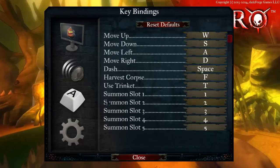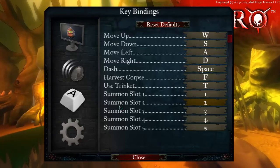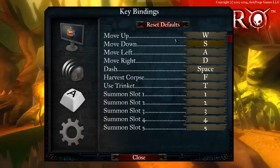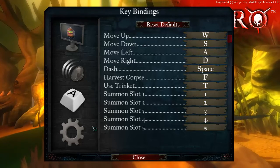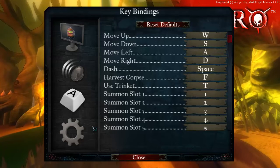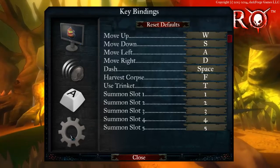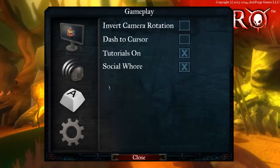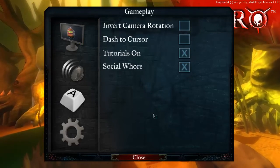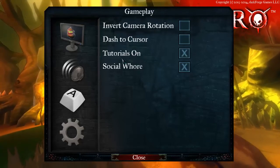Then you have keybindings. The one thing they don't have for keybindings is camera — that's set currently at Q and E, which is a good spot, but I'd like to see them give you keybindings for that. Especially since by default the Steam screenshot button is set at Q, which is a problem. You could change the screenshot button for Steam, but it's just nice to be able to change as many things as possible. The social hall here is probably for connecting to Facebook and Twitter to share stuff.